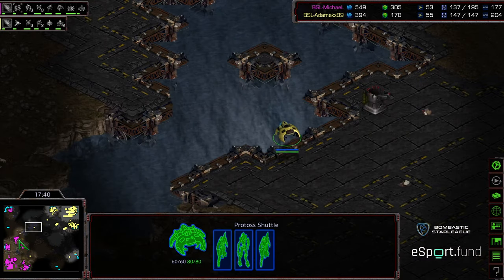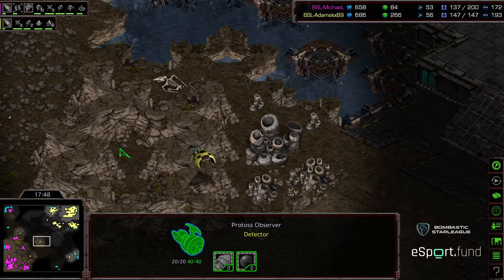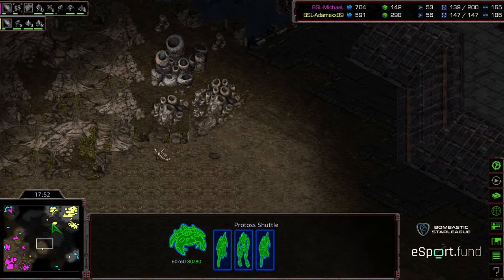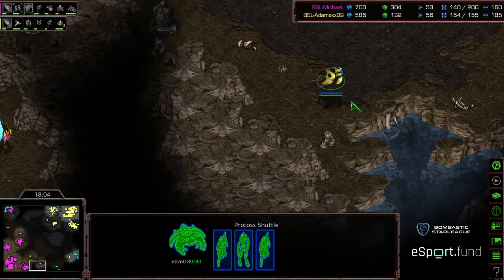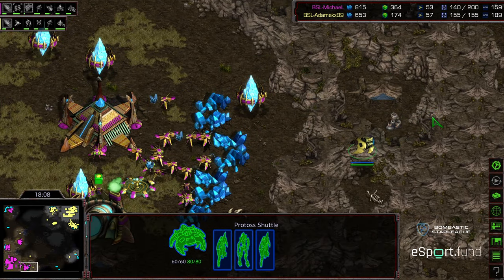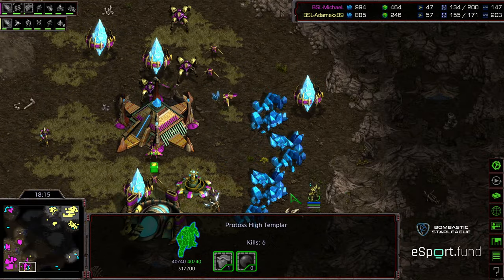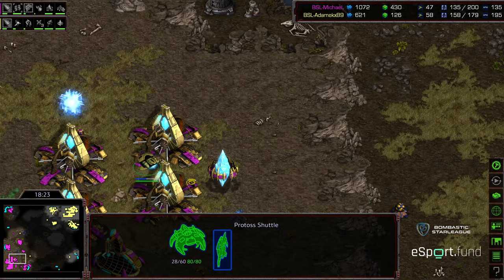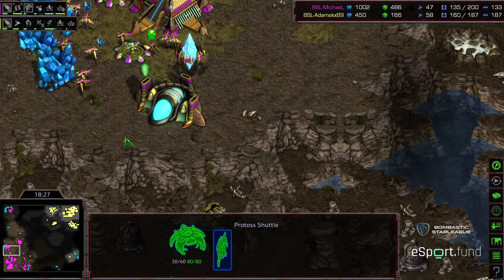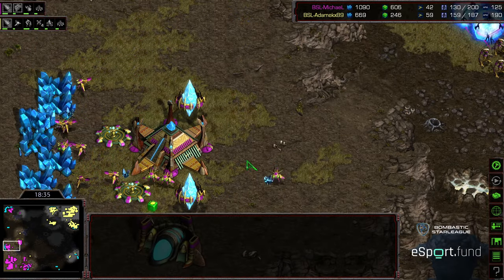A shuttle with a zealot and some high templar moving out very dangerously — looks like that observer is going to try to maneuver around the army and reposition towards the 6 o'clock. This could be big — drop the zealot first, might be able to get a lot of probe kills. Dropping down, Psi Storm — 5 kills, 6 kills. There's still a high templar moving out towards the main but there's nothing to storm there, so he's going to have to swing around to the 9 o'clock. Some nice economic disruption for Adame — pulling well ahead. Another drop here, the shuttle absorbing some hits, another good Psi Storm, gets another 5 kills. So 10 probes down now.